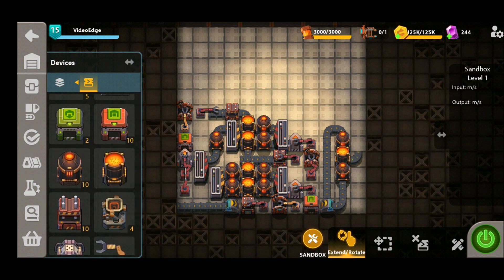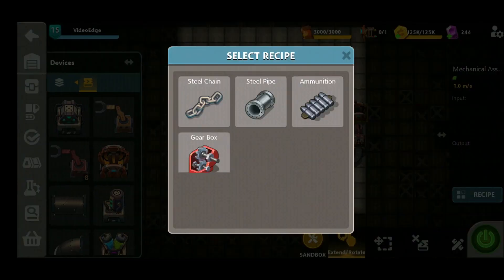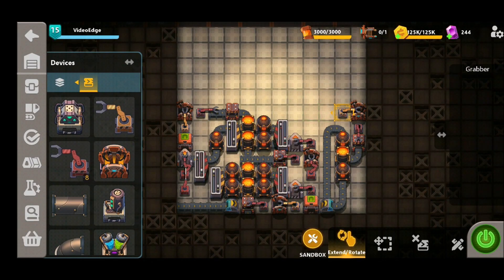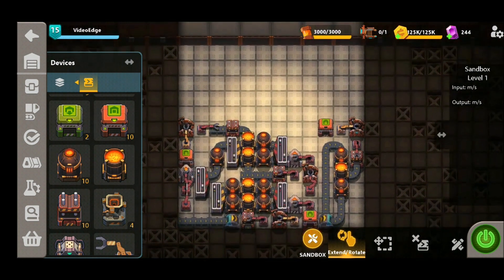On the end of this mixer we're going to take it round slightly, put our press down, add another fast grabber into the mechanical assembler, and place down another regular grabber to export this steel pipe as well. As you can see, we're really maximizing the space here by putting down lots of mixers and lots of steel pipe production — that is the key to getting a high output with this one.